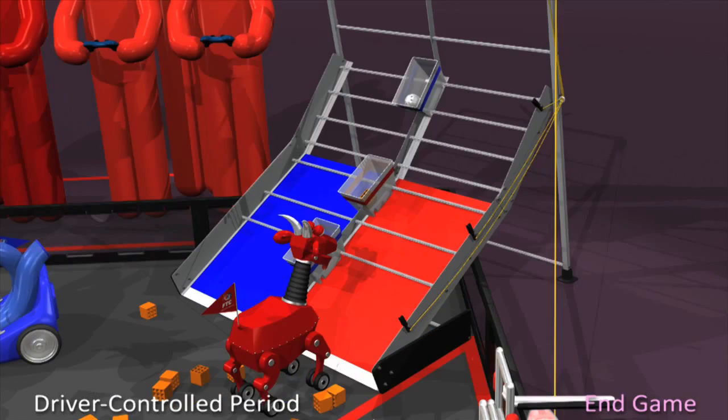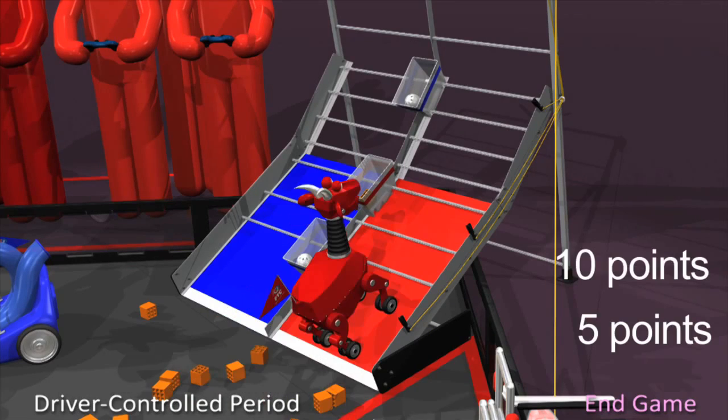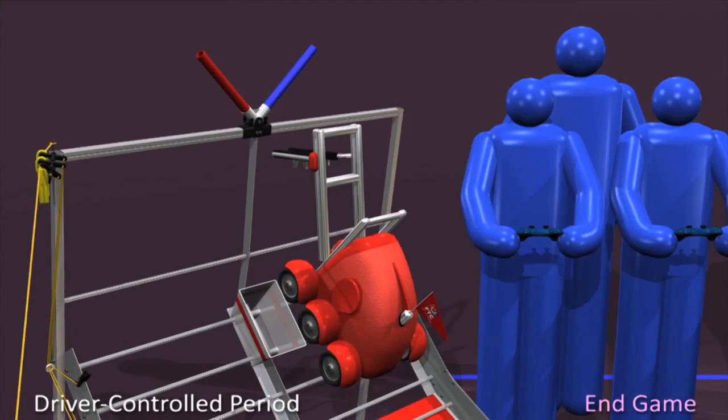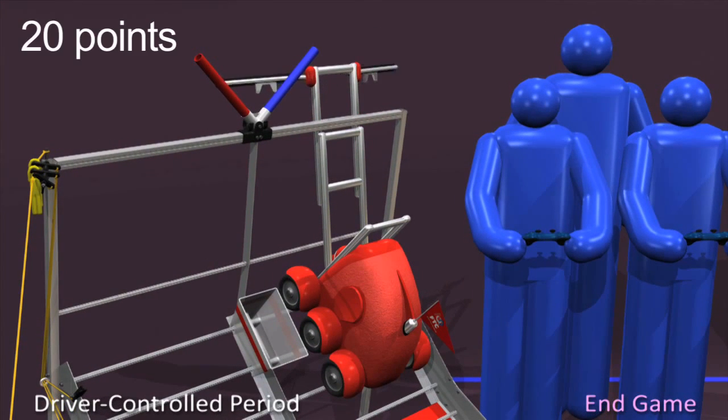As in autonomous, robots parked on the mountain can be worth 5, 10, 20, or 40 points depending on the level attained. Only during the endgame — the last 30 seconds of the match — may robots climb the cliff zone. Claiming an all-clear signal earns 20 points.